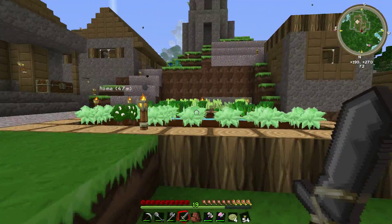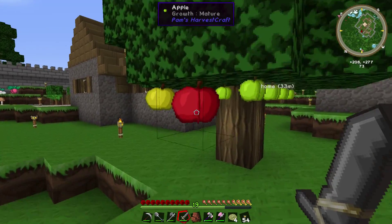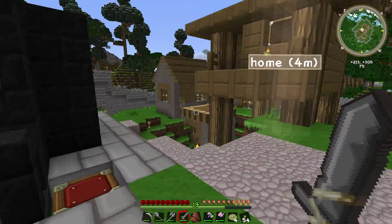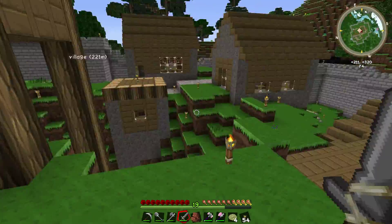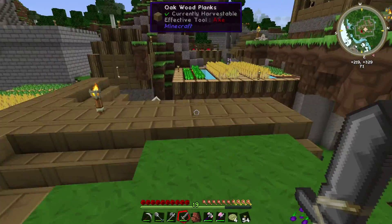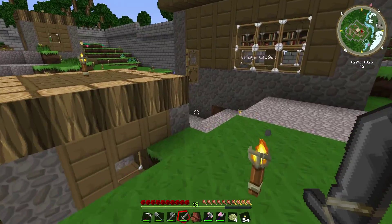One thing I want to do — I am going to probably make everything this level here, and probably just clear everything else off that's above this level. Because I don't really want to deal with all the peaks and valleys in this base. Also when I want to start building things, I don't want to deal with all that. I thought maybe I could keep the villagers in here but it's just too hilly. Like right now I can't get back over there, I have to go all the way around.